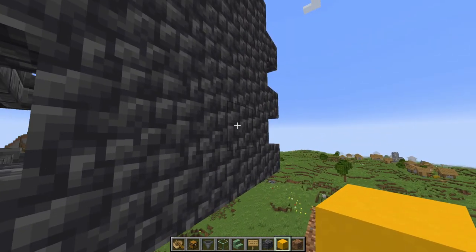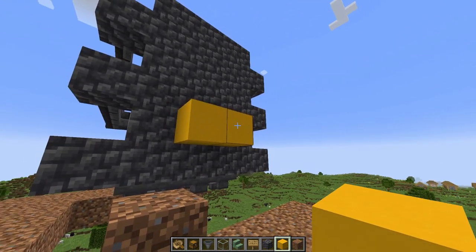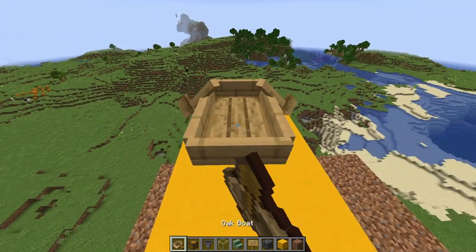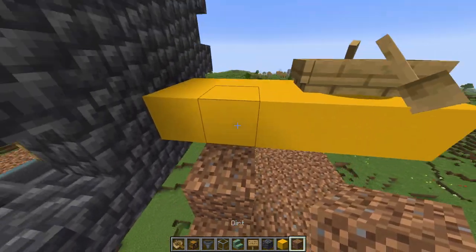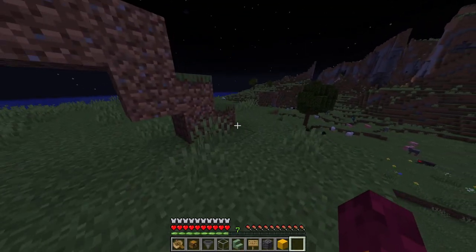Next, go to the middle two blocks of your tower, go one block up, and extend out five blocks. Place a boat at the end — you'll probably need some stairs to get up there. This boat is where your zombie is going to sit.